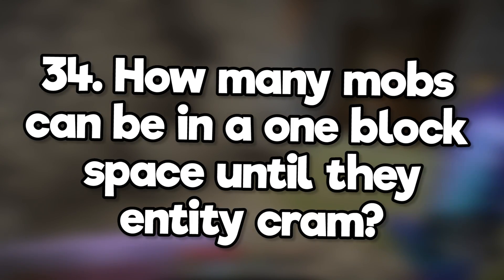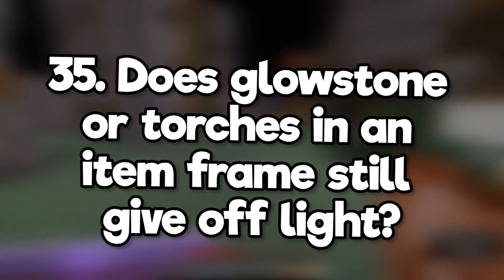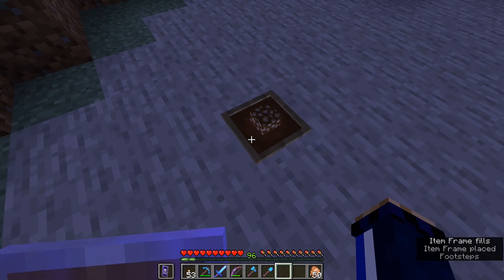How many mobs can be in a one block space until they start to entity cram? By default, 24. Do glowstone or torches still give off light when placed in an item frame? Sadly, no. Kinda wish they did though.